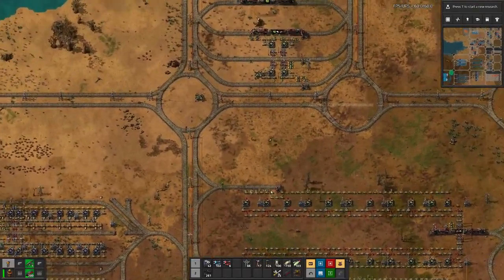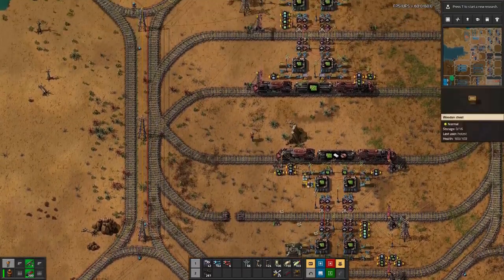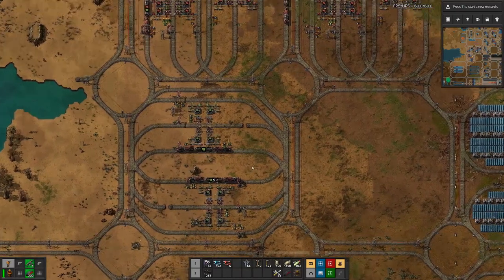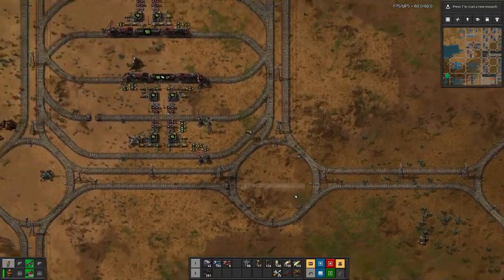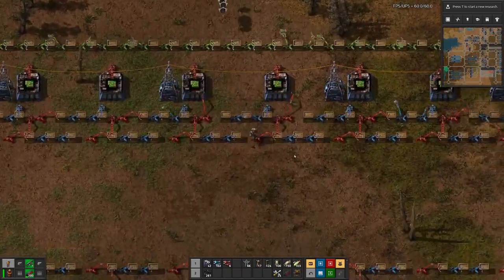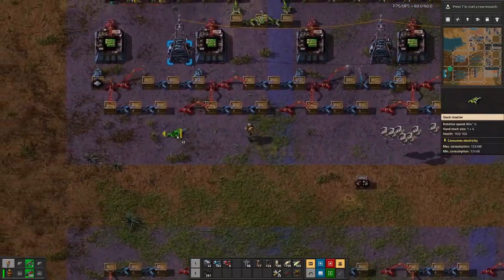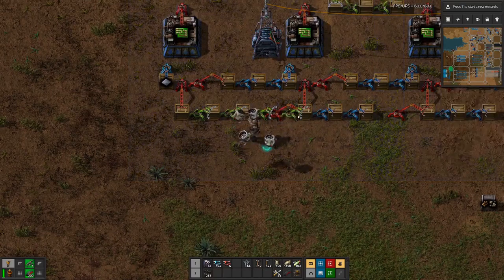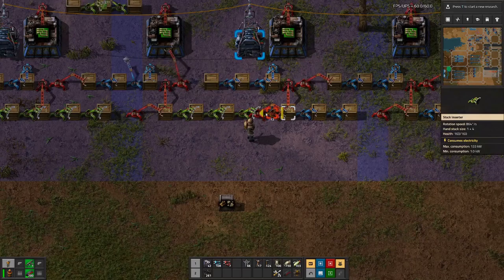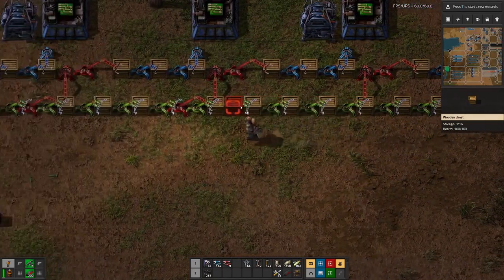Now that we have this factory set up, let's unhook the delivery here and there and then wait for the old one to run out while keeping an eye on the new factory. We can also move forward the lower line, because here we can basically replace almost everything with stack inserters.